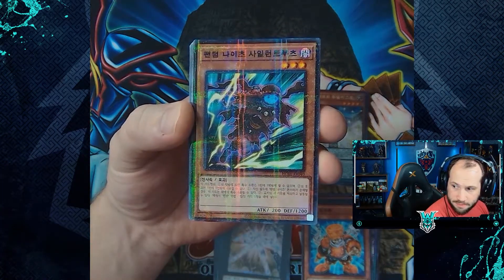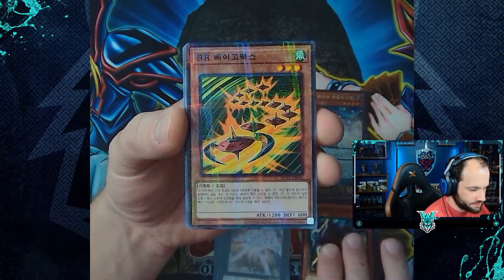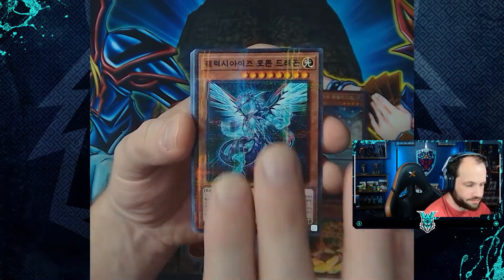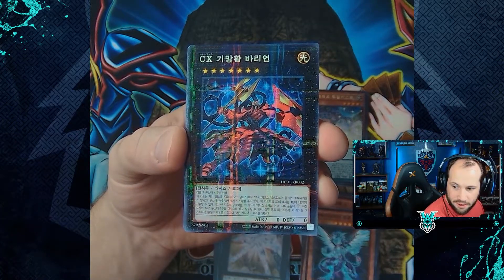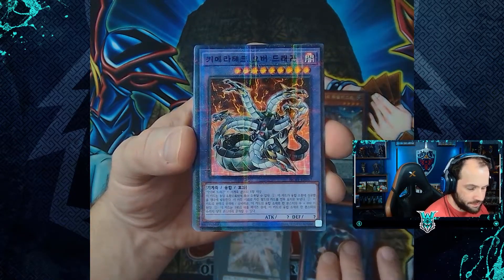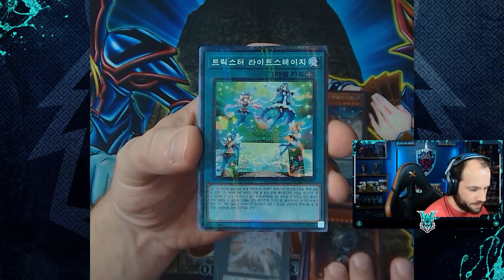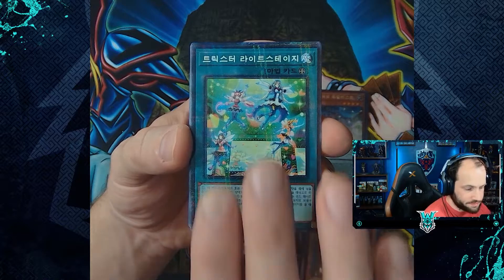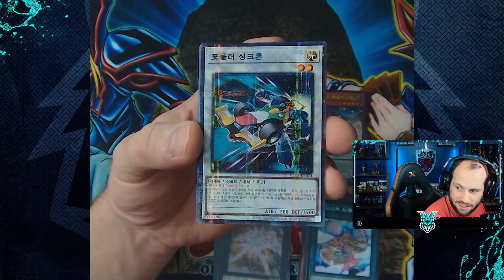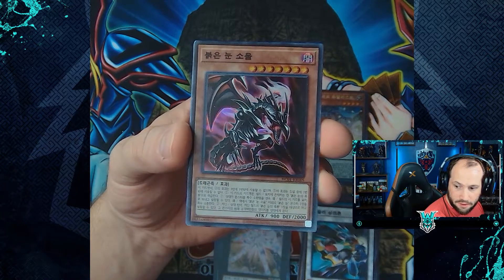For our last bundle, starting with the Parallel Rares: Phantom Knights of Silent Boots, Speedroid Terrortop, Galaxy-Eyes Photon Dragon, CXyz Barian Hope, Link Kuriboh, Chimeratech Over Dragon, Yubel, Trickstar Light Stage, Agnister AI Land, Formula Synchron. Into our Super Rare, Ultra Rare, and Ultimate Rares.